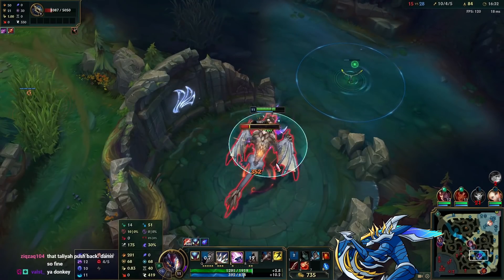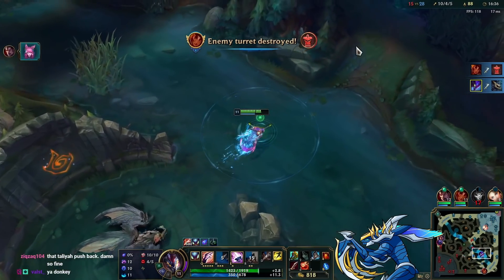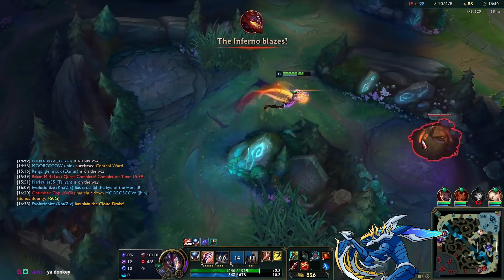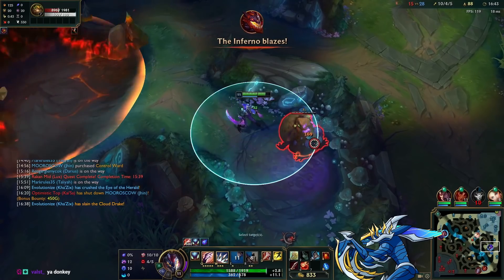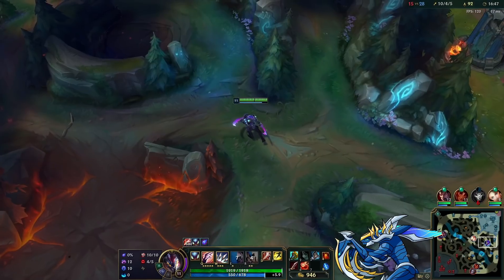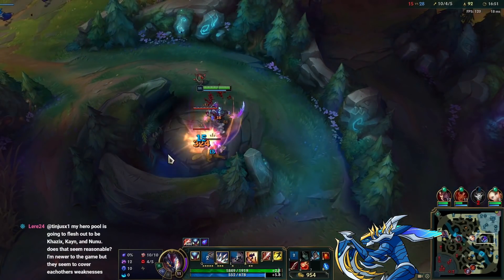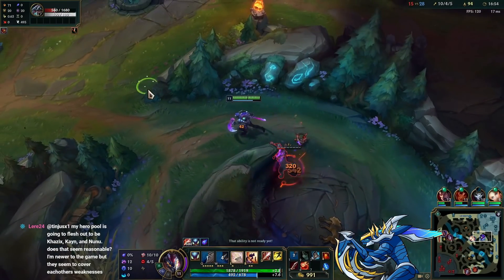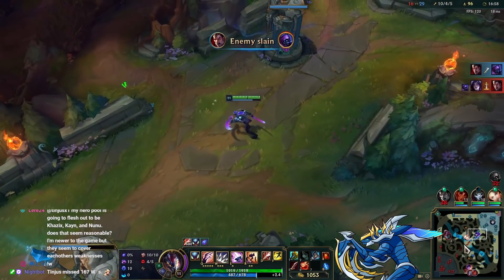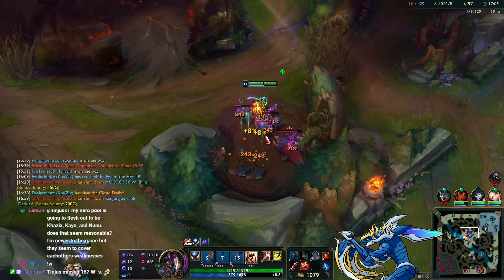We pick up the Dragon — nothing the enemy team can do to contest. I return to my jungle to take camps. We could follow Taliyah bot lane but there's not much to do. Half their team goes top to kill Darius, Jax dies in the process — Jax is not having a fun game. He tried to cheese Darius at level one but losing flash probably cost him the whole laning phase since Darius could bully him non-stop.